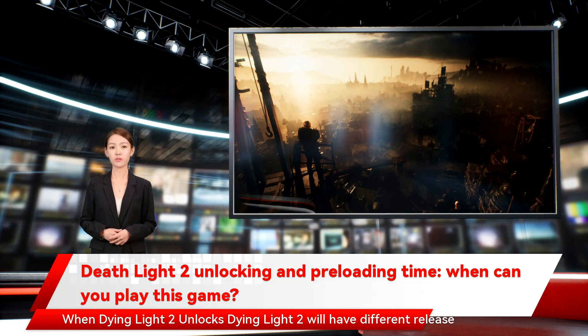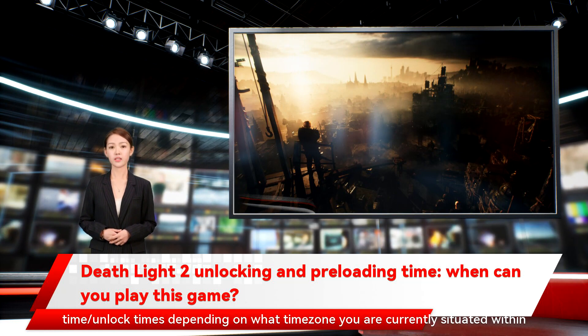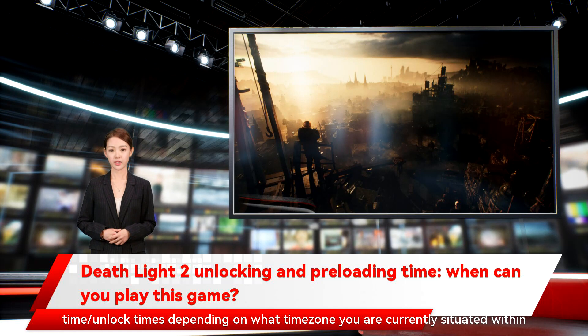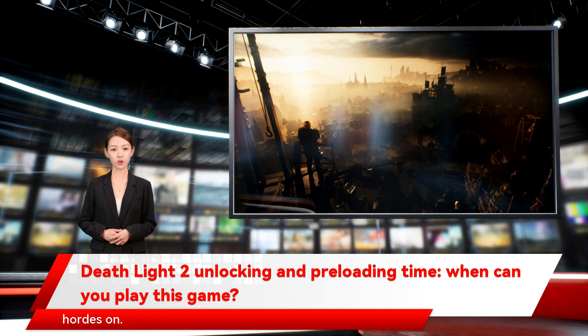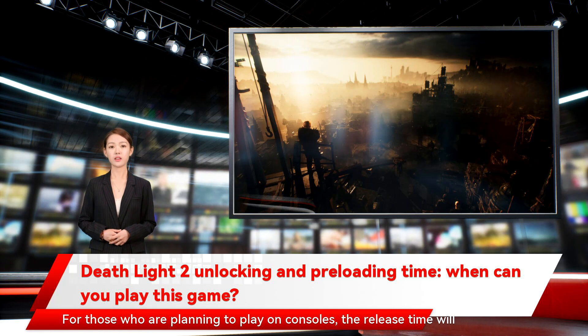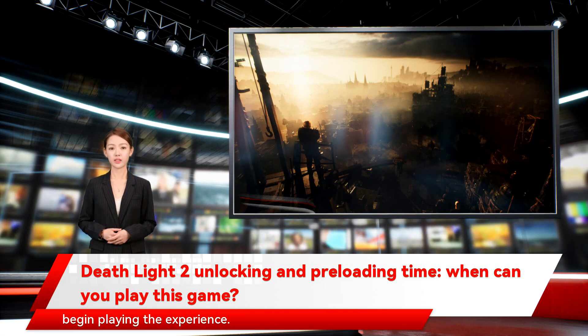Dying Light 2 will have different release time and unlock times, depending on what time zone you are currently situated within and what platform you are planning to begin slashing through zombie hordes on. For those who are planning to play on consoles, the release time will be synchronized fully to midnight of February the 3rd for players to begin playing the experience.